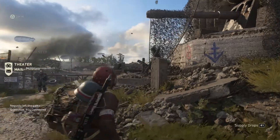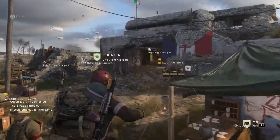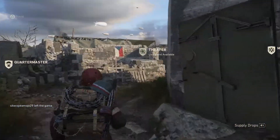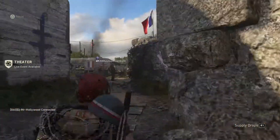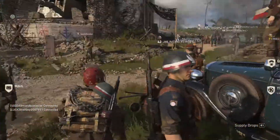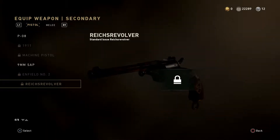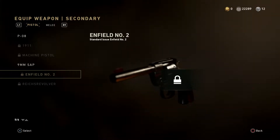Before we jump into the match though, there was a slight update to Call of Duty World War 2 on both PlayStation 4, Xbox, and PC. They basically added a bunch of things. If there are any changes that become apparent with this update, I'll let you guys know in a video. They added two new pistols: one is called the Enfield Number 2 and the Reich's Revolver. They're both revolvers basically — they have a little bit of difference in stats. But we won't really know how they are until we actually try and use them.